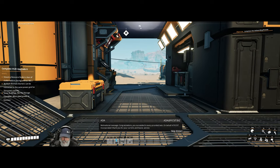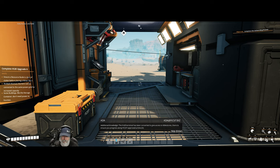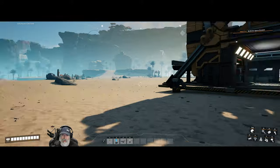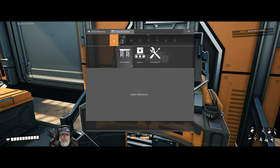Motivational message: 'Congratulations, you succeeded in every provided task. On behalf of FICSIT Incorporated, I thank you for your current and future service.' The hub terminal has been converted to give access to milestones, and future development should be aimed at constructing the space elevator and initiating Project Assembly. I think that finally finishes the onboarding process — we're now in Tier 1.